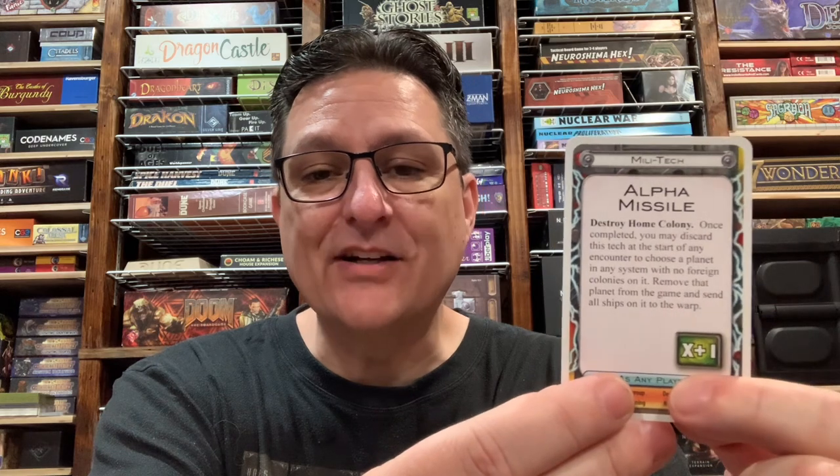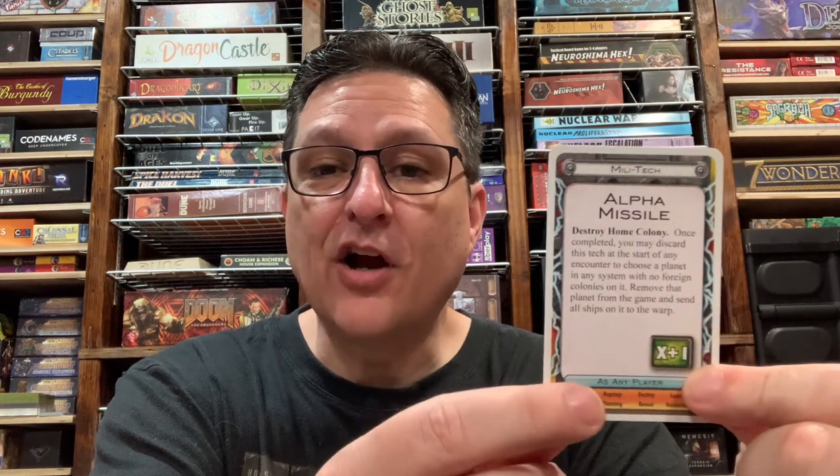The Alpha Missile is a Militech, one of the new tech types, so it doesn't have an eight-ship cost. This is a tech you could potentially complete right away — right on the first encounter. If you have two attack cards in your hand with values that are only one apart, so an attack five and an attack six, you discard those cards and the tech is completed. Once completed, you may discard this tech at the start of any encounter to choose a planet in any system with no foreign colonies on it. Remove that planet from the game and send all ships on it to the warp. In many ways, this is the opposite of the Omega Missile — you can't destroy any foreign colonies. That's why the cost is not as drastic.